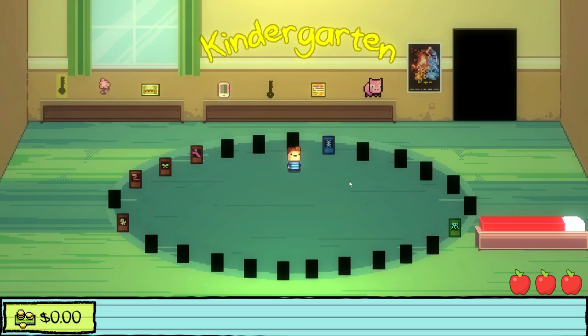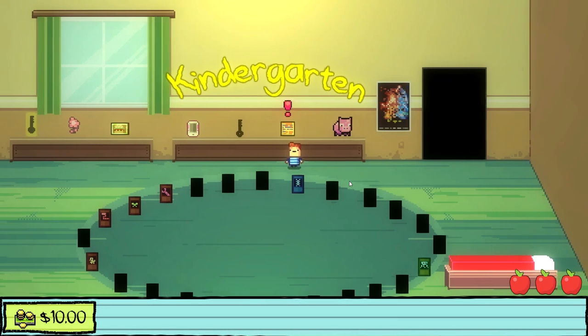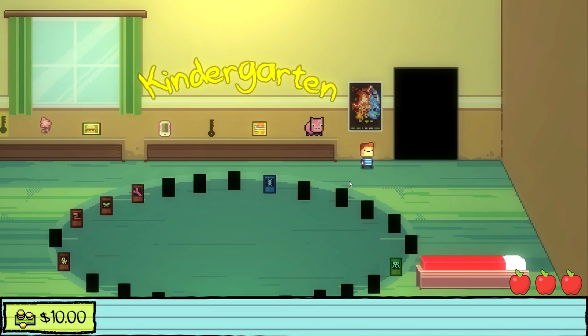We're about to bang out the second to last quest right now. After we get Monty's quest done, we should be able to go get Lily's quest done. So let's make it rain today — we gotta get baller stacks, that guap, that gouda, that cheddar. Let's start the day with hella money because I think we're gonna need all $10 of it to make it work. I don't think any of these items are particularly useful, so I'm not gonna mess around with it.